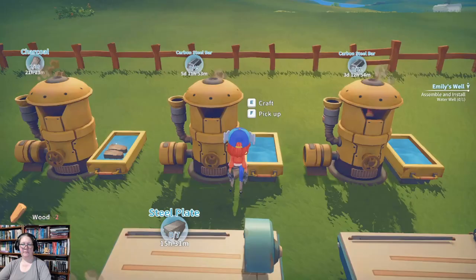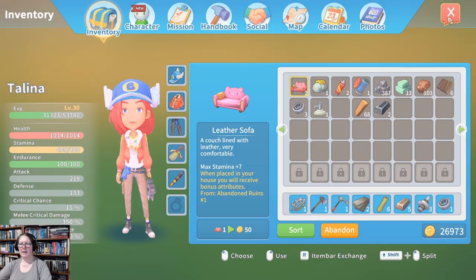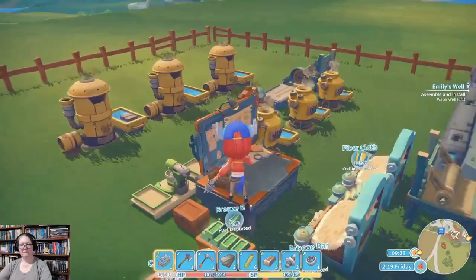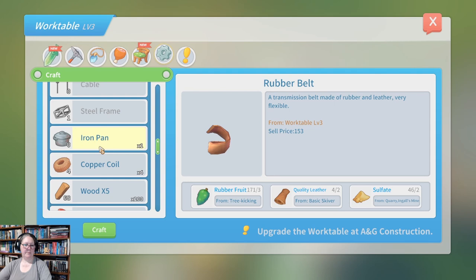Rather than lose any production time, we're going to increase production because everything taken off the other three burners has gone back into the stacks. So we can literally increase production off here. Let's head over and place Emily's well and come back. Actually, let's see if we can make sprinklers or if we have them already. Sprinklers are found under the useful bits and bobs tab — I have one. She's going to need about four. Let's do three more.